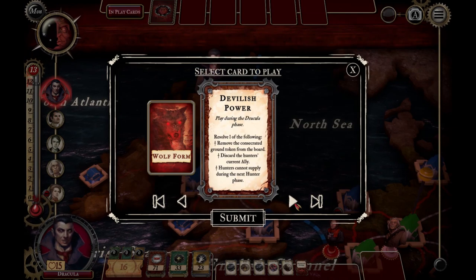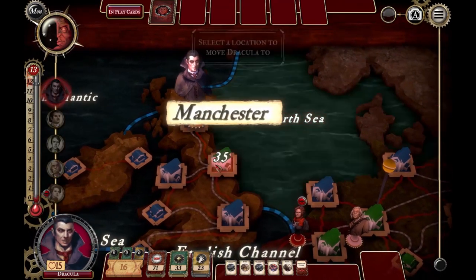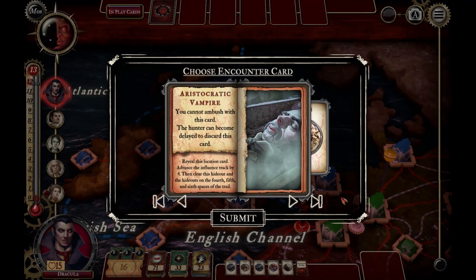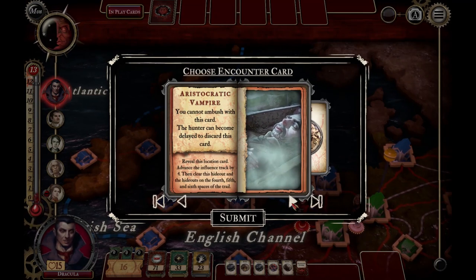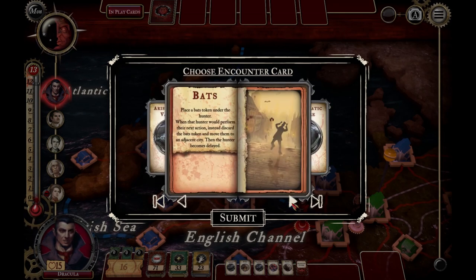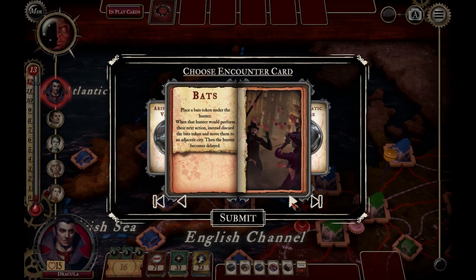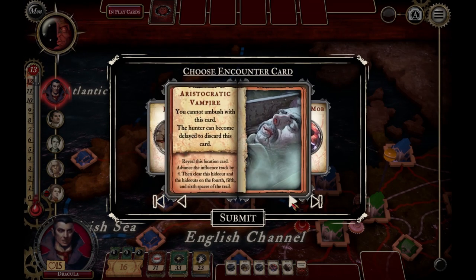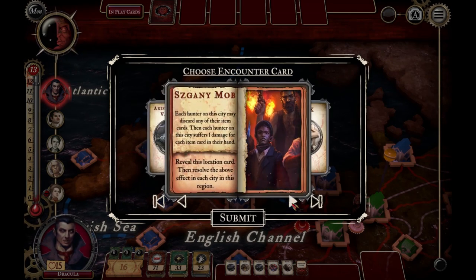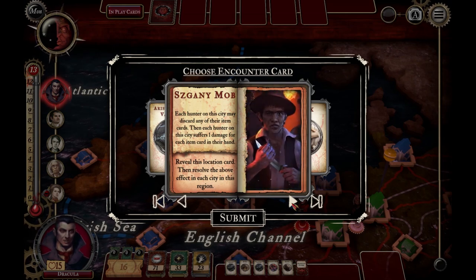Just having a look at my cards here. My initial thought when starting out is that I want to put Dracula right up in the top of Britain or the UK, because I think it's important that I have a trail that doesn't block me in the late game. I don't want to end up where I can't cross my own trail, so I'll burn through Britain first and move through as many spaces as I can.